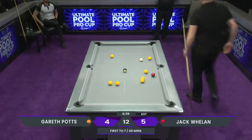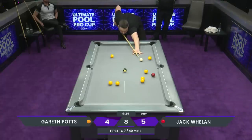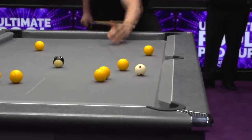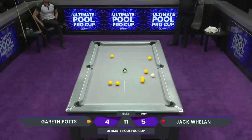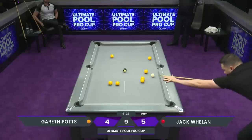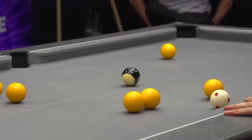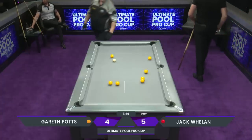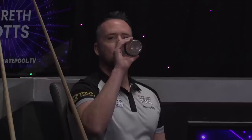Doesn't have to do a huge amount with the cue ball on this one — just drop it in. Well, flicks the near jaw and still drops in. And that was the same pocket that he missed that red in — that one was a little closer. No mistakes with the eight ball, so Jack Whelan one frame away with another reverse clearance off another dry break from Gareth Potts. And this match has really turned on its head.